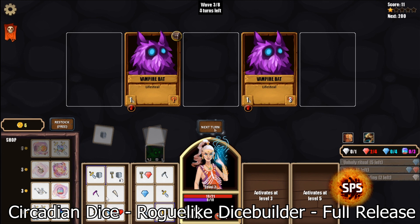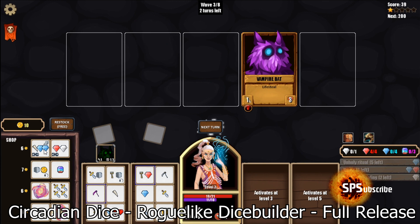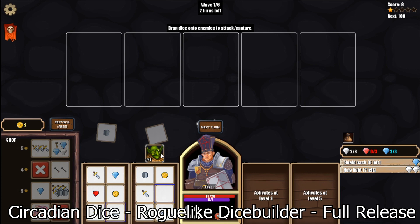You can even lock out a face so the six-sided die essentially becomes five-sided, which can be easier because you'll roll better options more often. You can also capture enemies and get their ability, put it on your die and make it yours. There are a lot of different characters you can play as and a lot of different enemies. I really really like this one.